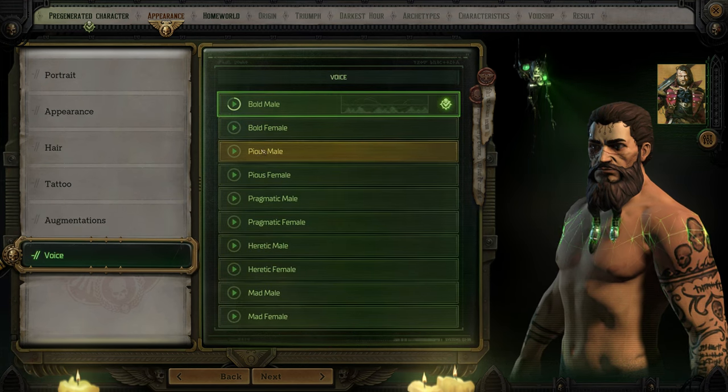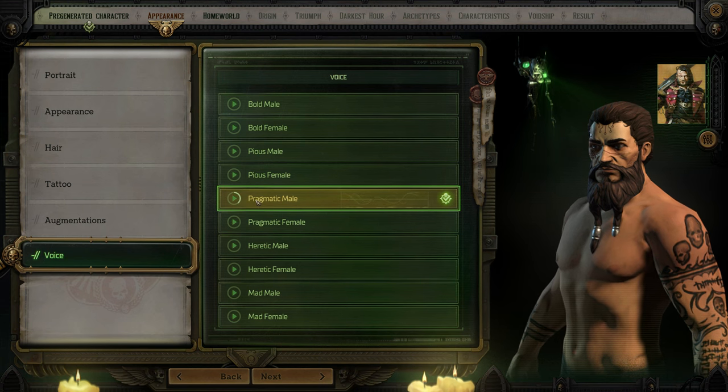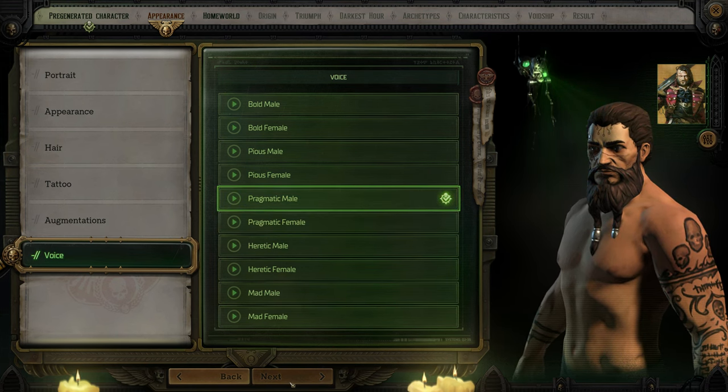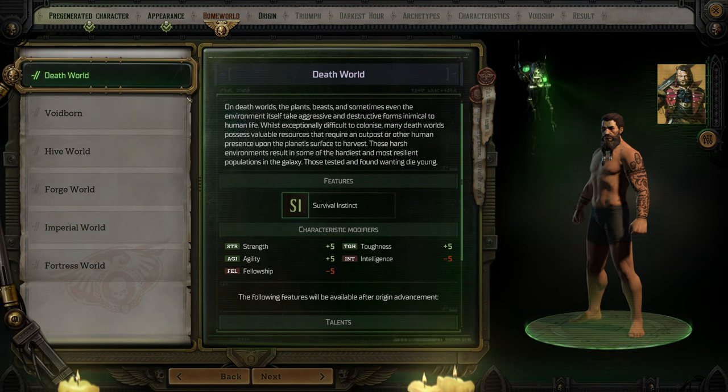Now we're selecting character voice and demeanor — 'pragmatic male,' let's go. Now we're getting into actual character building. From what I understand from Mortismal's primer, Forge World and Imperial World are very versatile for building your character. Some of these homeworlds have stat pluses and minuses, so keep that in mind.